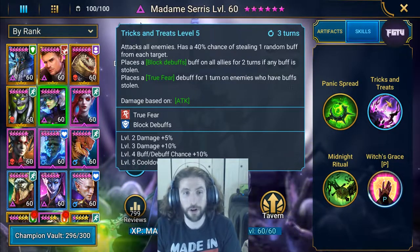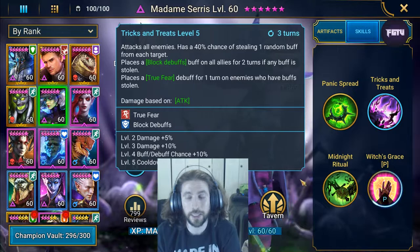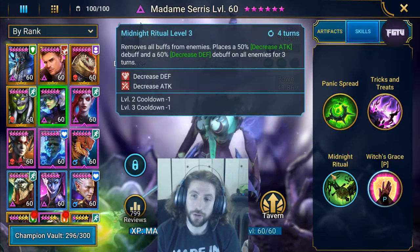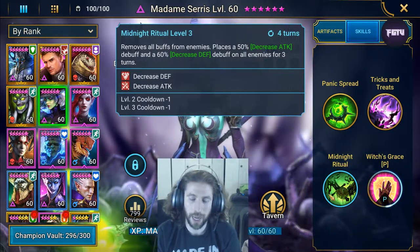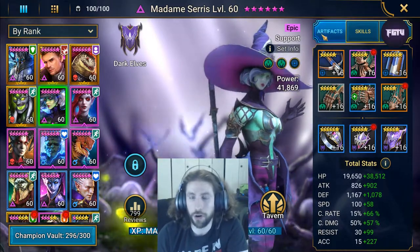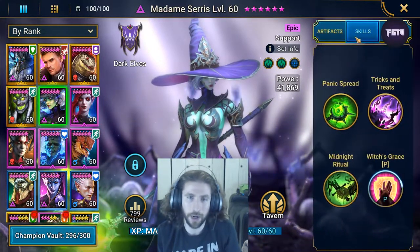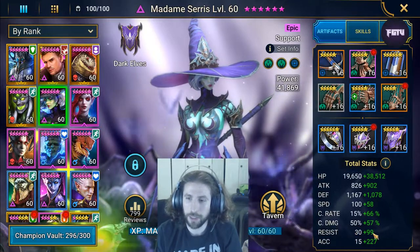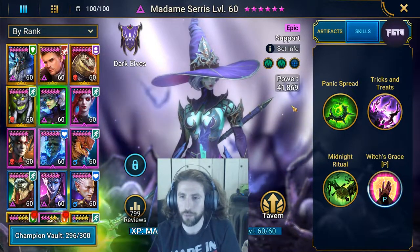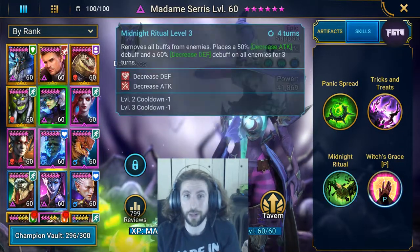Trick and Treat attacks all enemies and has a 40 percent chance of stealing one random buff from each target. It places a Block Debuff on all allies if any buff is stolen, and places a True Fear debuff on any enemy who has their buff stolen. Basically she does a purple wave - if anyone gets their buff stolen they get a True Fear. In arena I use this as a secondary move and use Midnight Ritual as the primary attack.